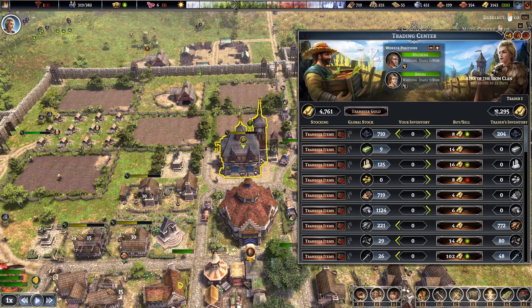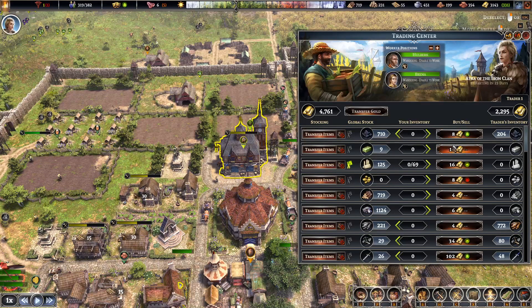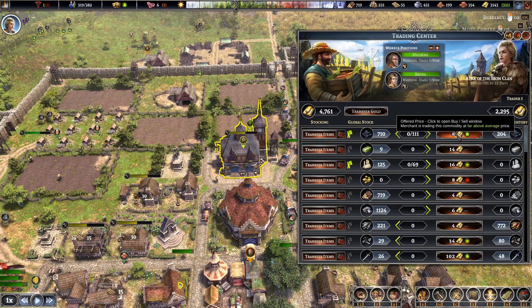Trading centre's messed up. One trader — have you just come out? That's not a bad price. 23 days — I don't know if you're going to be able to transfer that fast enough. That's quite a lot of charcoal. Coal we've got as well. Like 100? It's 700 coins, 800 coins.